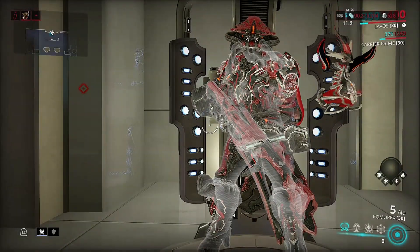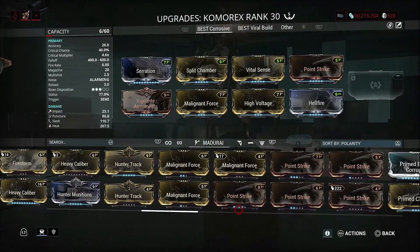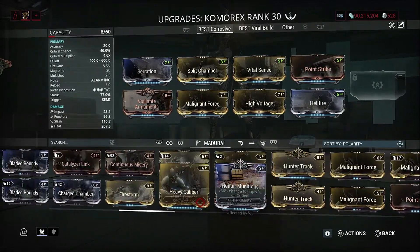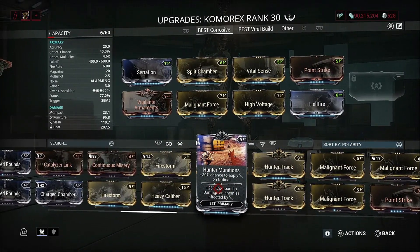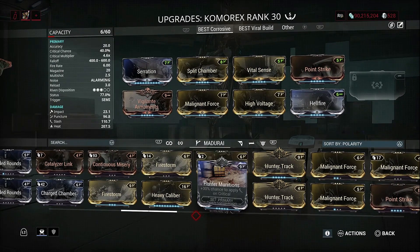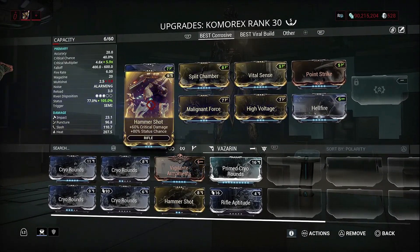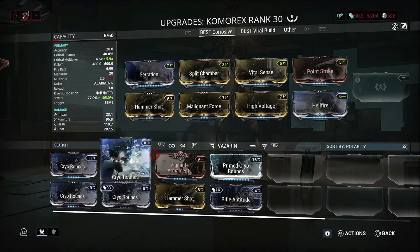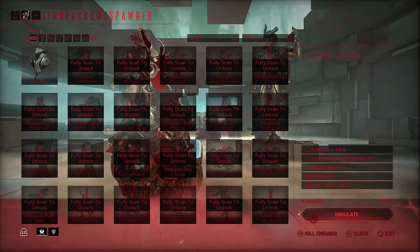If you do want to switch something out — I know you guys saw the slash damage — you can switch it out for Hunter Munitions, which increases enhanced critical slash damage. One thing I would also suggest is Hammer Shot to increase more status chance, and it gives you a higher critical multiplier. Let's go test that out as well and see how it does.